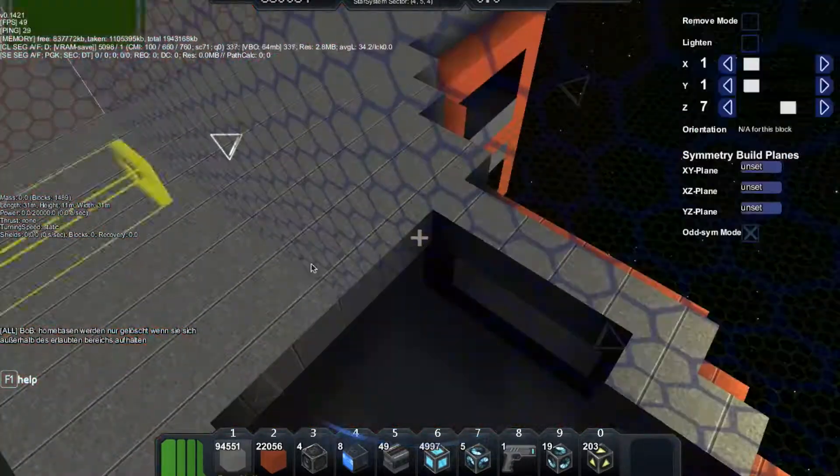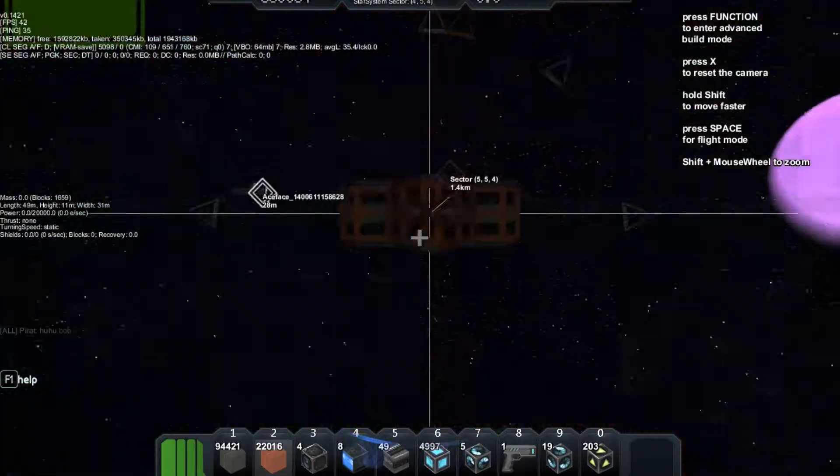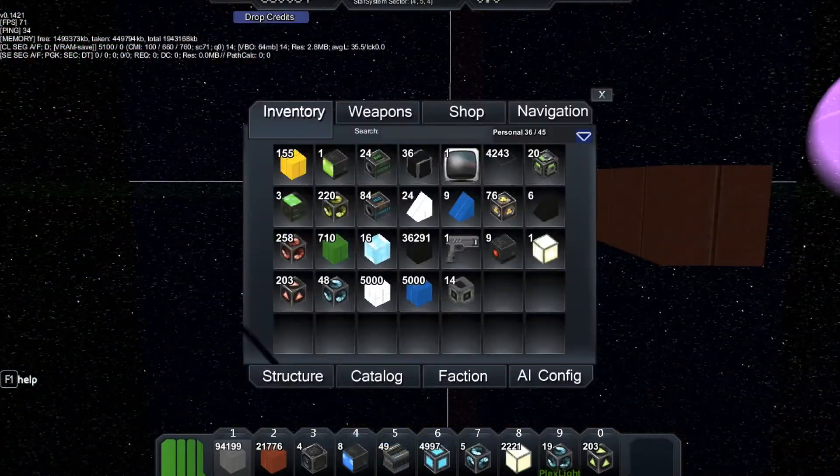So now I'm making the roof for the station. This is the main part. I'm actually going to have to place some dock modules. So I'm making these small platforms — they're going to be landing platforms to have some docks in them.